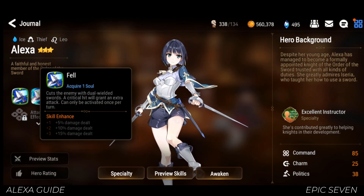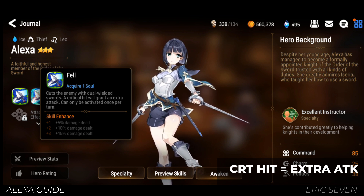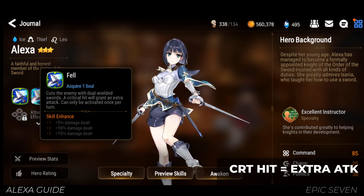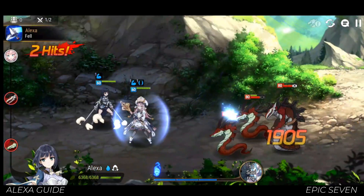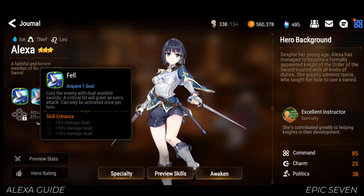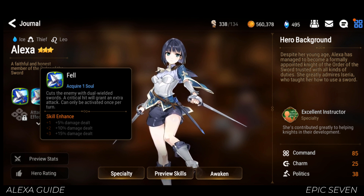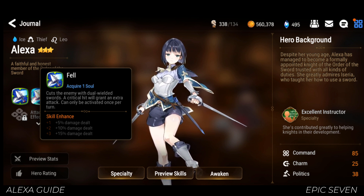Alexa's first skill, Fel, deals damage and will grant an extra attack if it lands a critical hit. It's a pretty nice skill since it gives her more total damage output. Unlike Dust Devil, where it only activates if the target survives, Fel can hit up to two targets — if her first attack kills the enemy, her second attack will target a second target if it exists. Unfortunately, dual attacks will not trigger Fel's extra attack, and I'm not quite sure why. It might be something to do with the once-per-turn restriction, and if that's the case, counter probably does not trigger this effect either. It's a poor choice of wording, and it's the same with a lot of other units and artifacts.